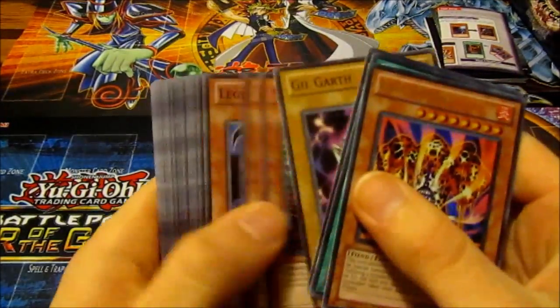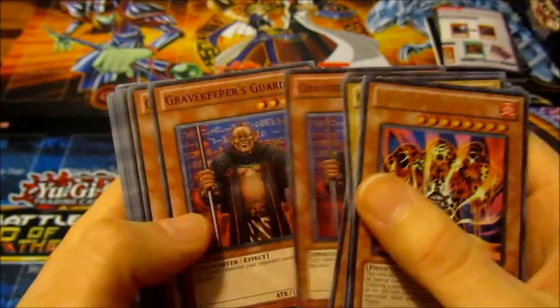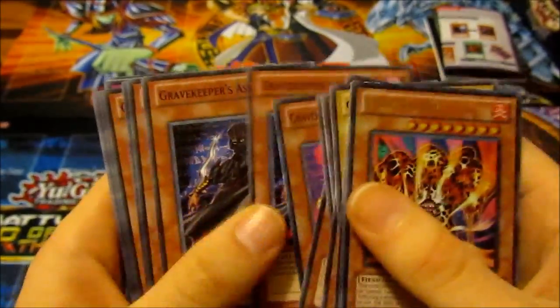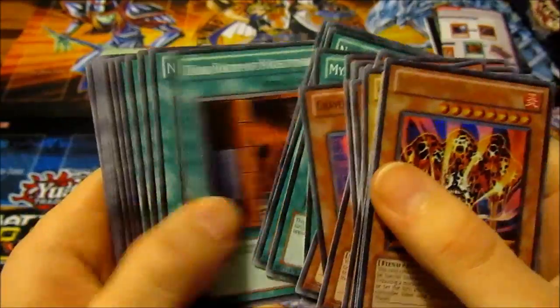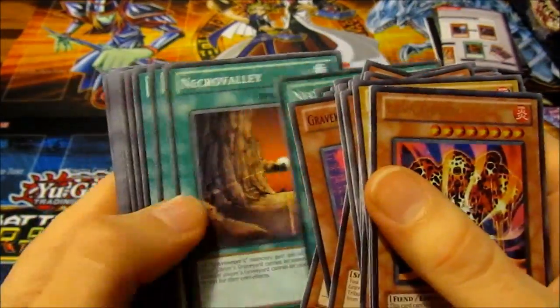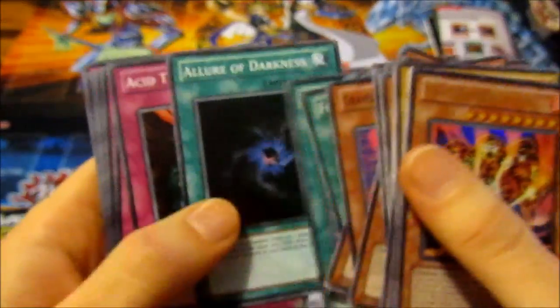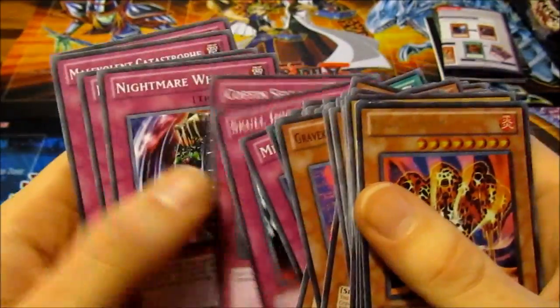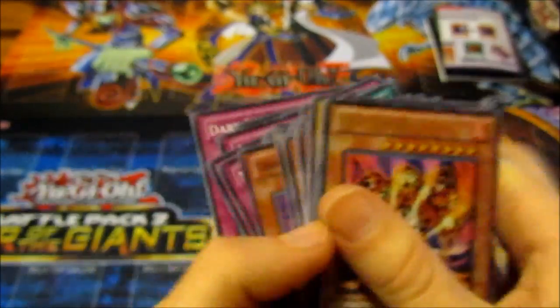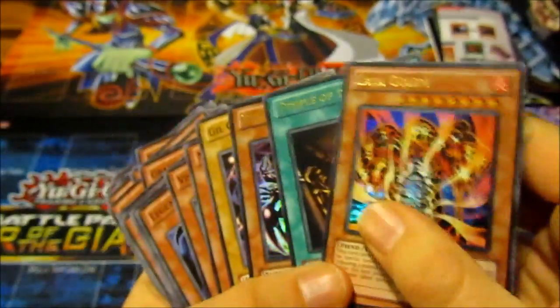It's basically a Gravekeepers deck. I'll probably throw in a few more Gravekeeper's specific spells and traps, which I'm probably going to do. That's a lot of nice cards that come as common — Allure of Darkness, another Mirror Force. And the three Ultras are nice.